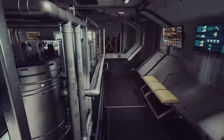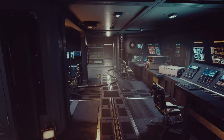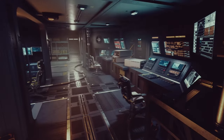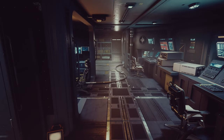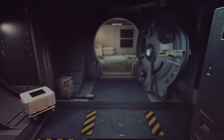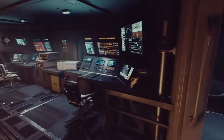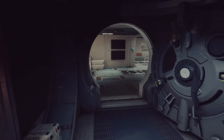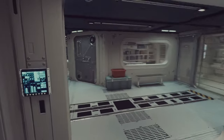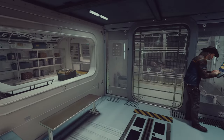Extra storage. On this side we've got a computer core. I had the hardest time deciding what to put over here. It could easily be a cargo bay or something. At one point I had a computer core and a two by one computer core and a science lab. I just made this computer core — I had the hardest time deciding what I wanted to have here.